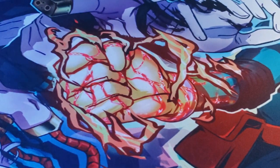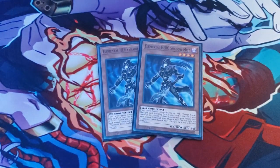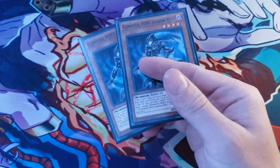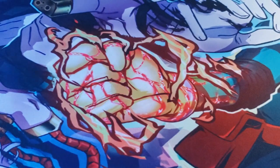Next we do run two Elemental Hero Shadow Mist. What Shadow Mist does is when she is Special Summoned it allows you to add a Quick-Play spell — Mass Change or Quick Change — from your deck to your hand. Or if she is sent to the graveyard, you get to add one Hero Monster from deck to hand. She is also good for going into your extra deck really quickly or just gaining extra Hero Monsters in your hand.